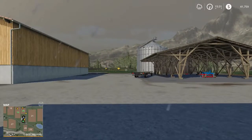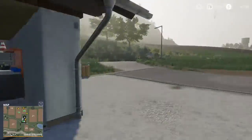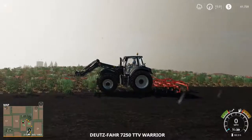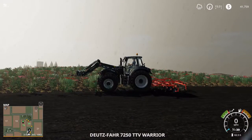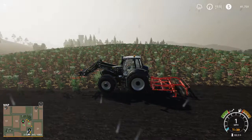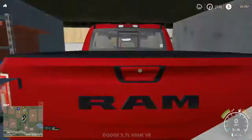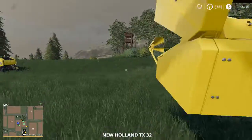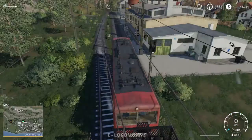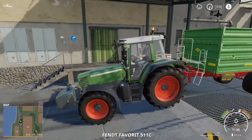Hello everybody and welcome to Fellsbrunn on Farming Simulator 19. You remember last time we had sold some stuff, and we're getting some animals today. So fire up the warrior tractor. Start the worker going on that. I need to bring the Fett back so I can move some stuff out of the way. I'll see you back at the farm.